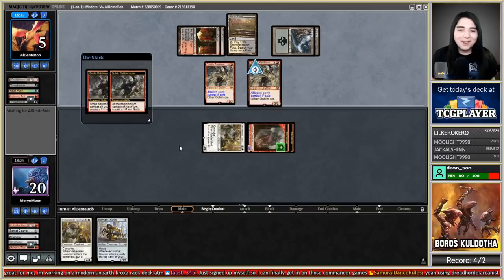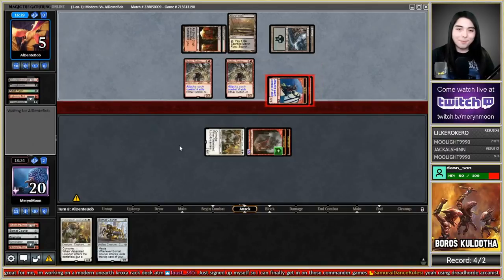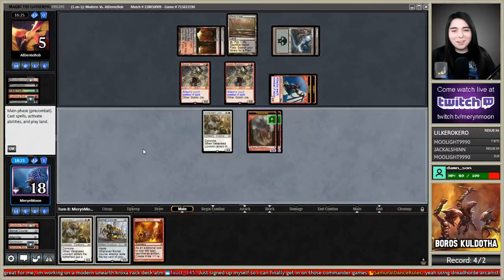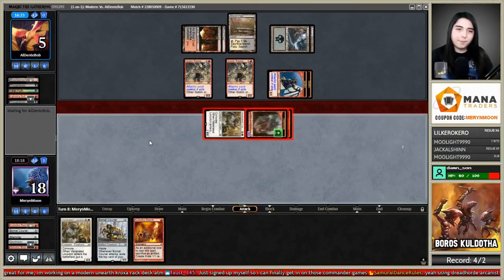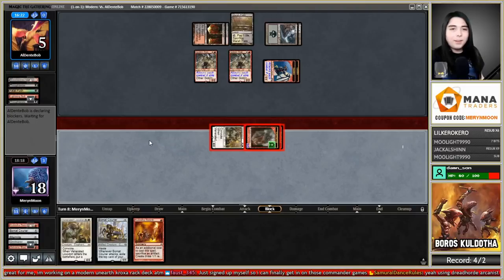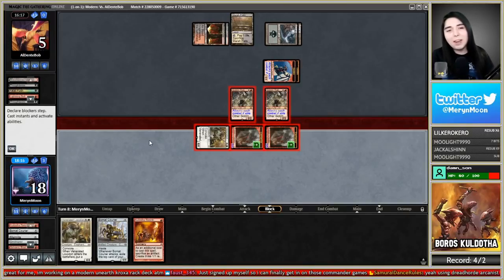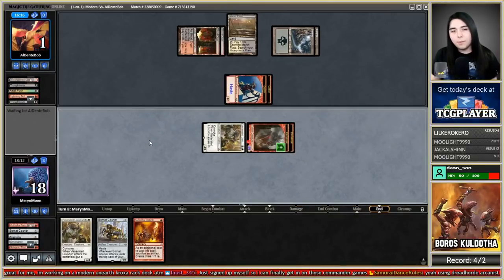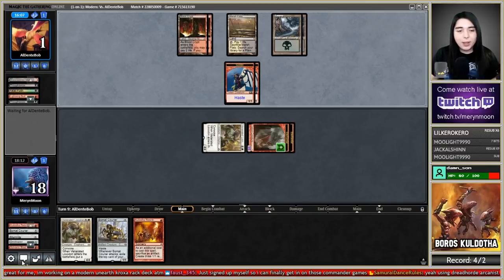They're technically still alive — unless I draw a land. Land is lethal! That ain't a land but it'd still be good. They cannot fetch — their Marsh Flats are already out. If they have a wrath effect in their deck they can get it, but a topdeck land would be lethal with Bomat Courier.